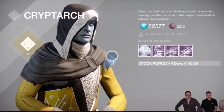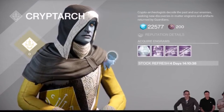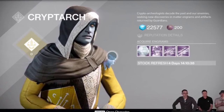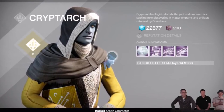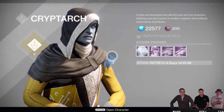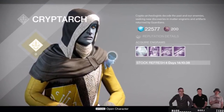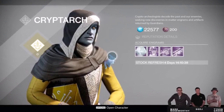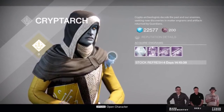Next up, the Cryptarch will now be selling legendary engrams. Yes, that's right — using the new currency of the combined Vanguard and Crucible marks: legendary marks. Now how will these new legendary marks work? Well you still have a cap of 200 to carry, but there is no longer a weekly cap of 100. You can just keep earning them over and over — keep going to Crucible and strikes or whatever — and just keep getting them. There's no longer a weekly cap.